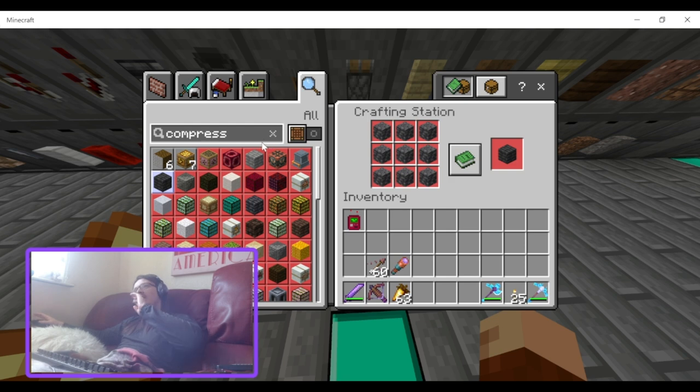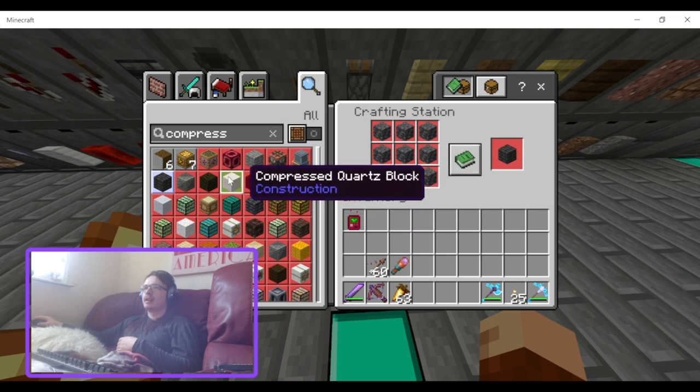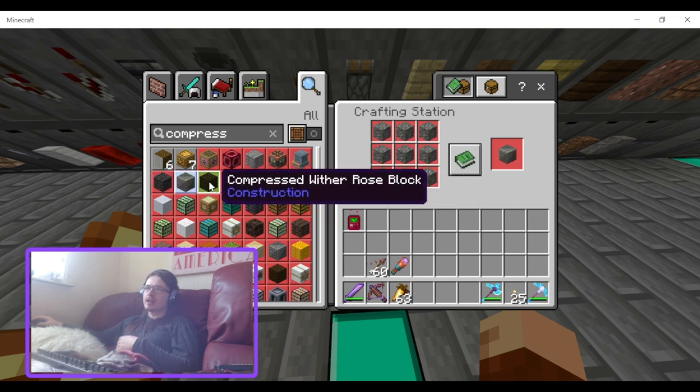I want to check that because you can't use regular cobbled deep slate for crafting, so most people don't have a ton of it. If they want it for building they'd use silk touch with their pickaxes. There's also compressed wither rose block.